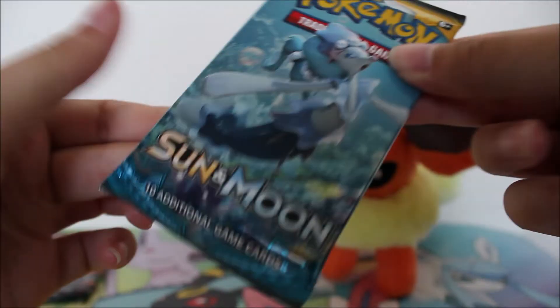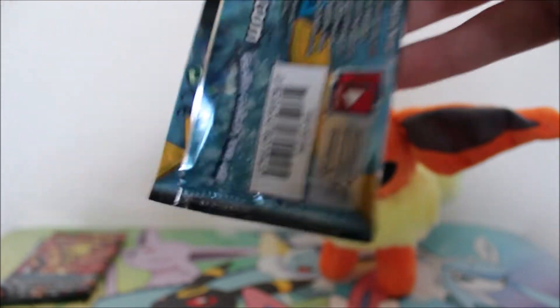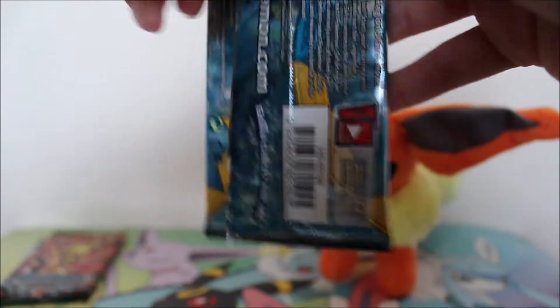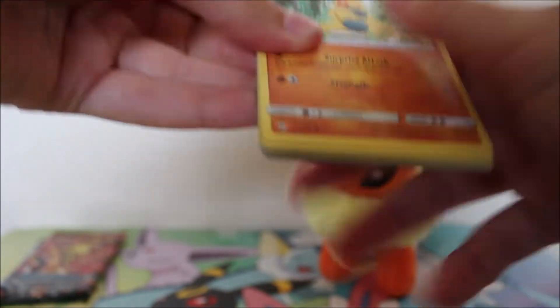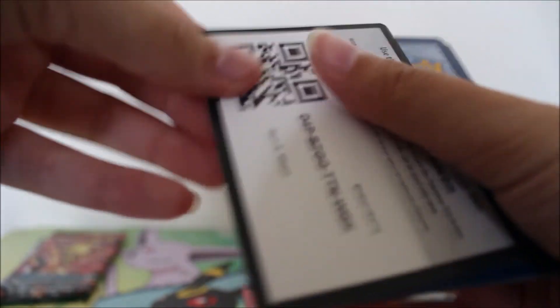Let's open the second one — a Sun and Moon pack. This is the one that has the Espeon and Umbreon, right? I think yeah, Sun and Moon base. I really want to get those, I haven't gotten them yet. There we go — another code card.